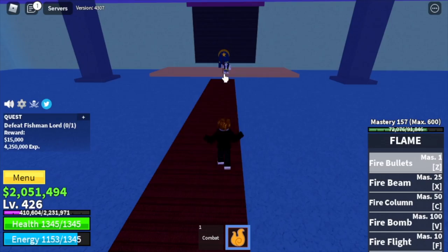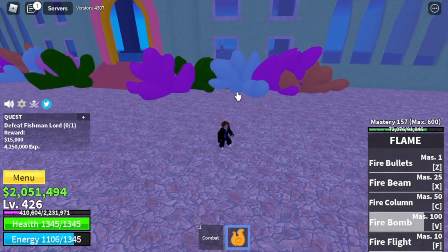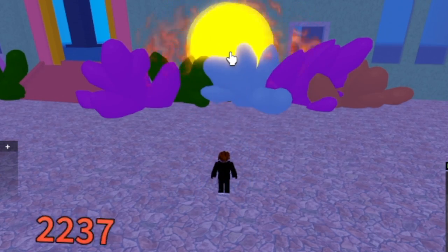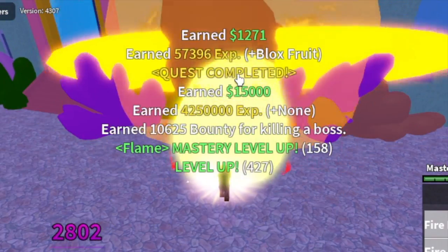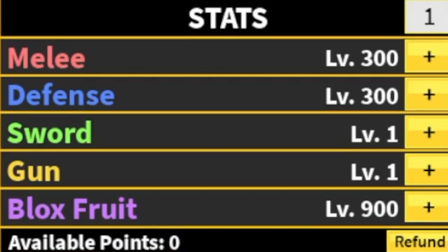After that, next up is the Underwater City. Same strategy — we're gonna defeat a boss, the Fishman Lord. Lure him and use the Wall Strat again. There will be no problems here; all you need to do is watch out for bullies. Don't forget to do server hop. Target level here is 500. Stats: melee 300, defense 300, Blox Fruits 900.